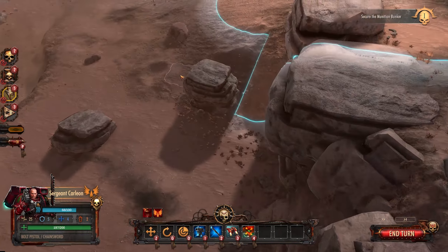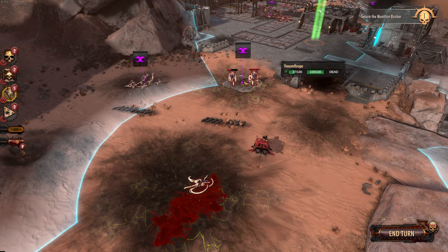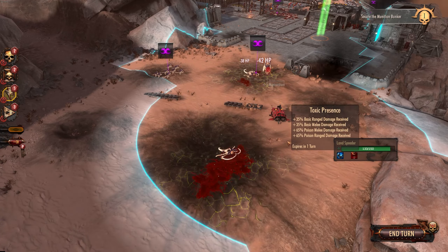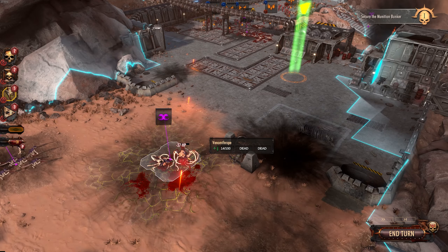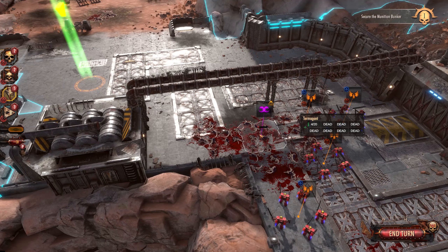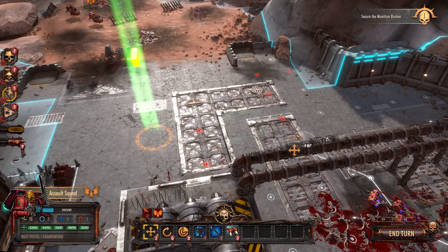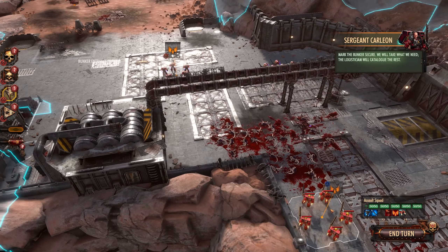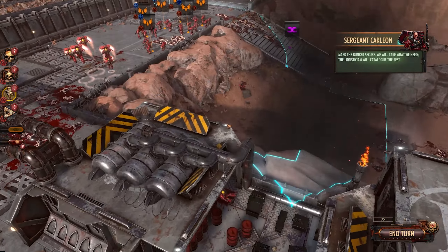We can get there this turn if we want to. I do obviously want to move up with these guys, which I will do so. A few more units there — particularly when I get behind there. Land speeders — I'll take that. Take a shot there, I think that's optimal range, so let's kill them — perfect. And he can still get there. Mark — the bunker's secure. We will take what we need. The logistician will catalogue the rest.